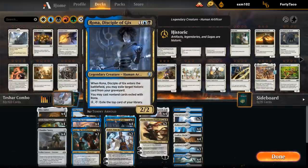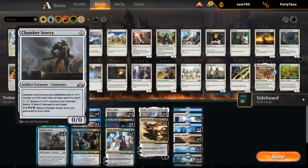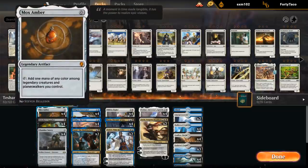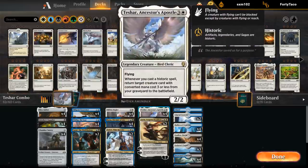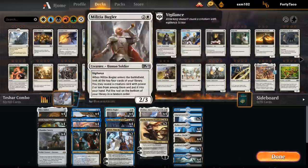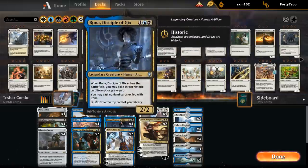One of the other key pieces in the deck is Rona, which when she enters the battlefield lets us exile a target historic card from our graveyard, and then we can cast non-land cards exiled with Rona. What we want to try and set up is fill our graveyard until we find a couple of Chamber Sentries and/or Mox Ambers. We need two Ronas — one in the graveyard, one in play or hand. When we cast Rona, the Teshar trigger fires and we get to return a Rona from our graveyard to the battlefield.